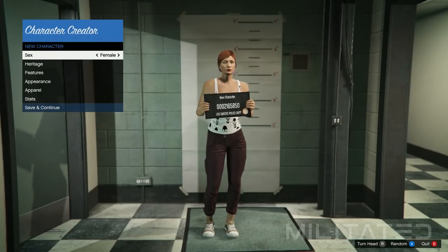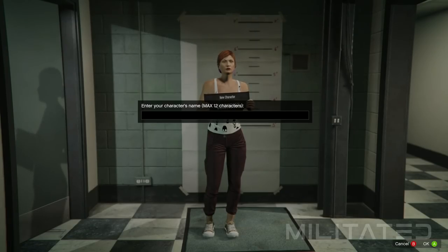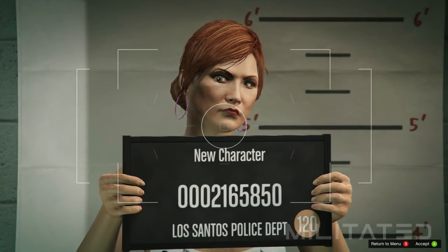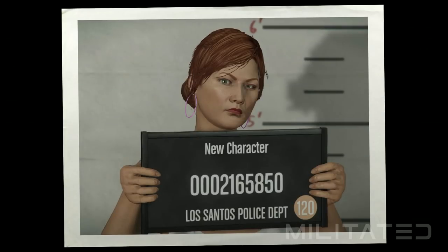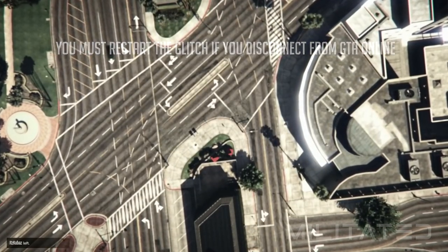Make sure that the character is female, then press save and continue and enter a name if you want to. Once that's done take a photo and it will load you into a GTA Online session. Please note that if you disconnect from GTA Online at any point between now and when we get back onto the male character at the end of the video, you will need to restart the glitch because disconnecting stops the transfer glitch from working.